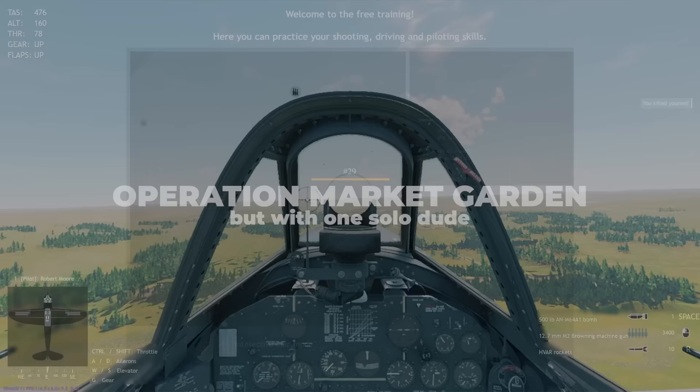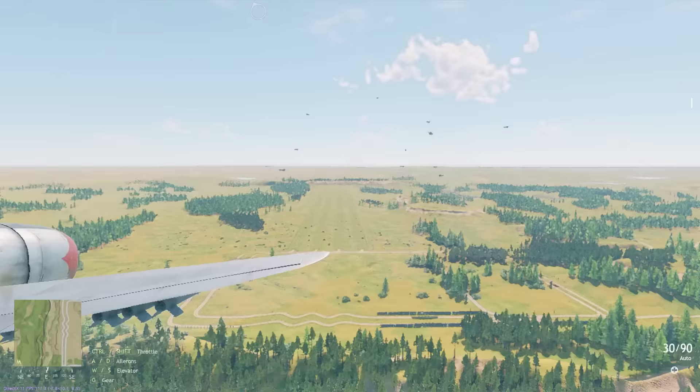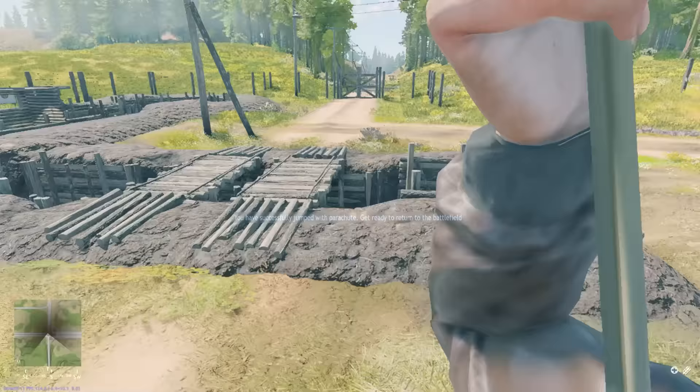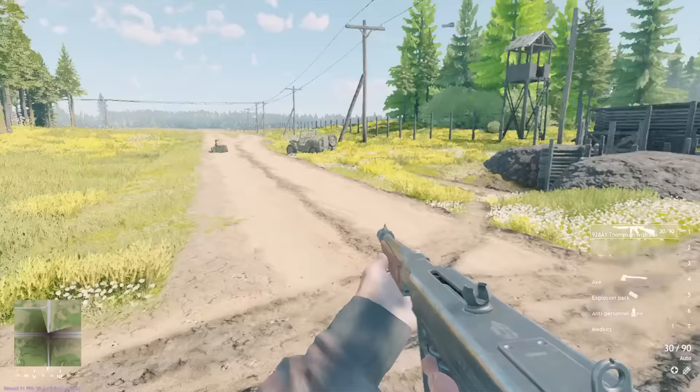Is your plane damaged and on the verge of going down? For the 29th tip, try to get back to the map and time your plane exit with a parachute in order to drop behind enemy lines. If done right, it can be extremely useful to backstab enemies, destroy rally points, or wreak havoc completely unexpectedly.